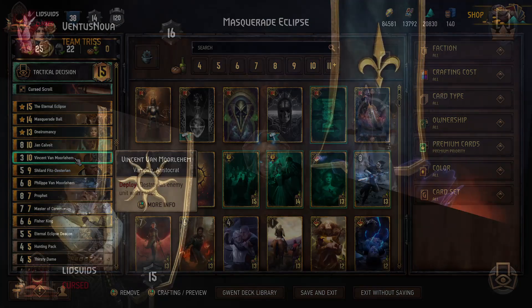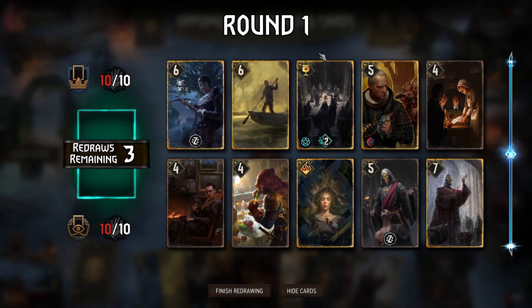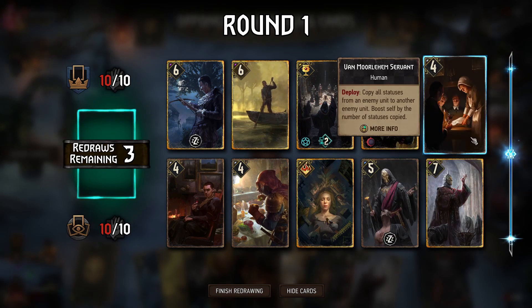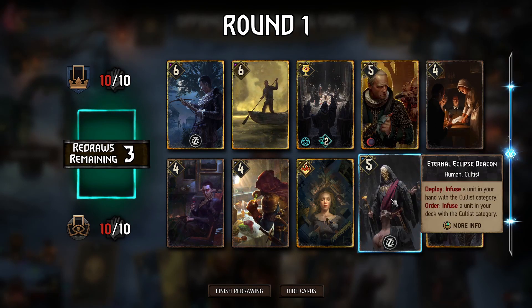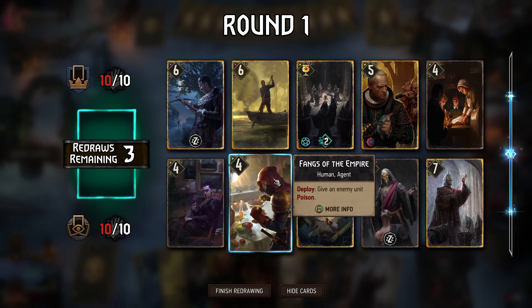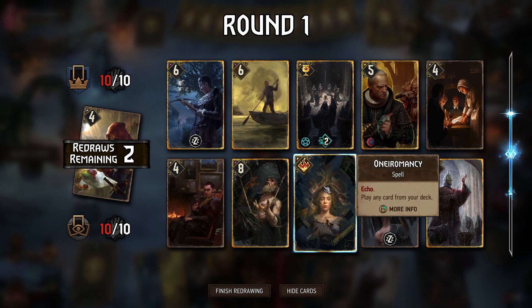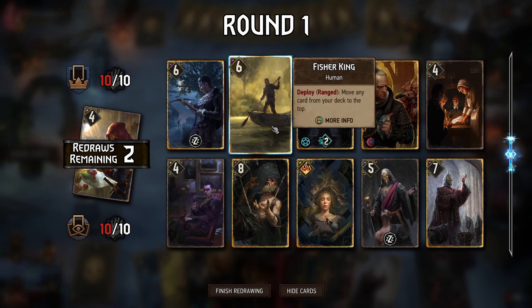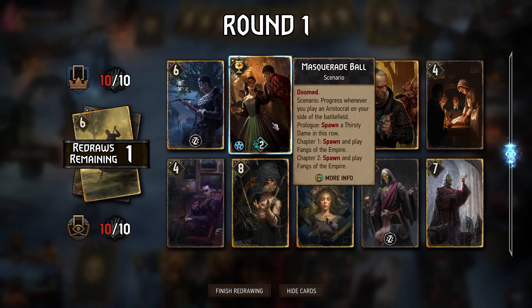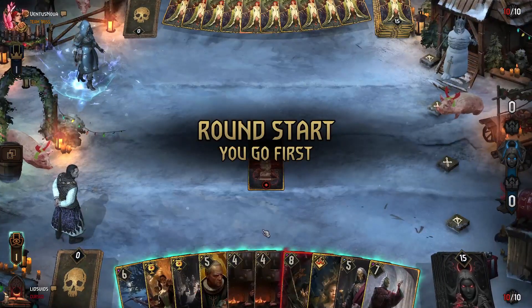Going up against Northern Realms and we'll go first. We have the Eternal Eclipse in hand, plus two gold Cultus to trigger both chapters. We have a little extra setup with additional Cultus, and Fisher King we could use to get Masquerade Ball at the top of our deck, or just rely on O'Nero for the next round. Since we have one scenario and O'Nero to get the other, maybe we just go for Masquerade Ball directly.